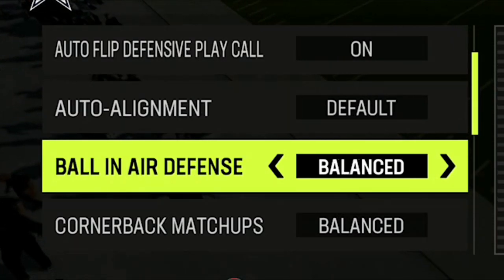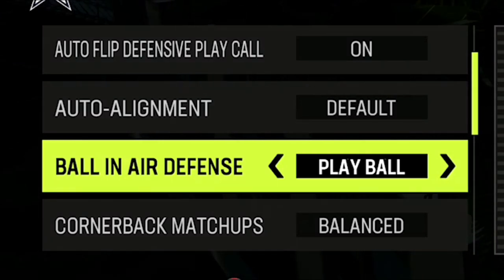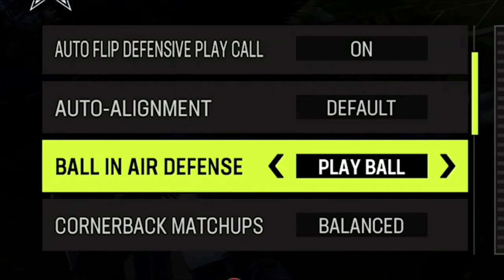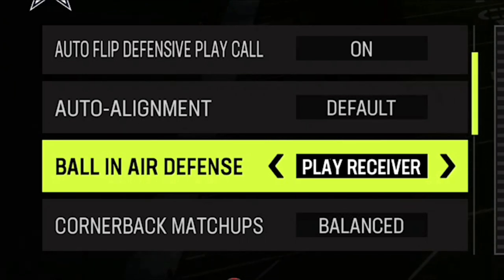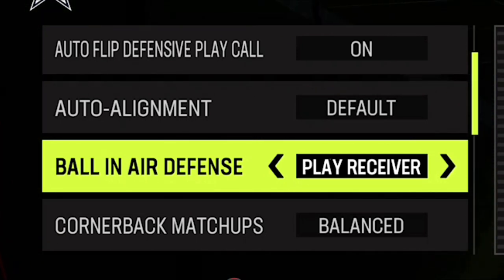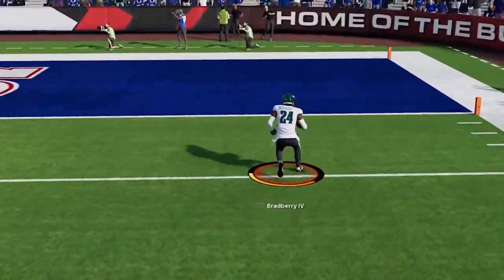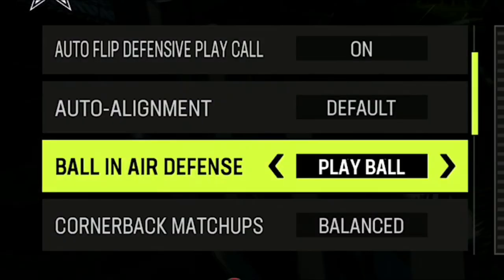Last but not least, we have ball-in-the-air defense. Recently I switched over to play ball because I wasn't really getting as many interceptions when using play receiver. But honestly, I'm still not sure which one's best — I feel like they kind of sneakily patched this, making it so that play receiver gives you more knockouts but fewer interceptions. If your opponent's playing smart and not putting the ball in danger, it makes more sense to play receiver. But if they're putting the ball in danger, you probably want more interceptions by setting it to play ball. Let me know in the comments which one works better for you.